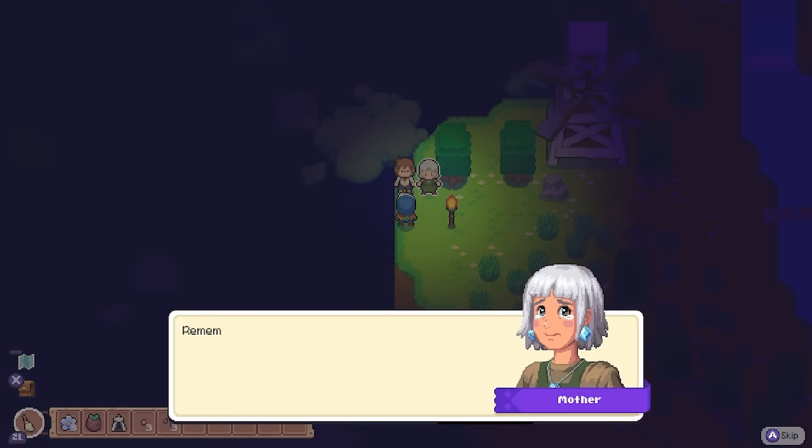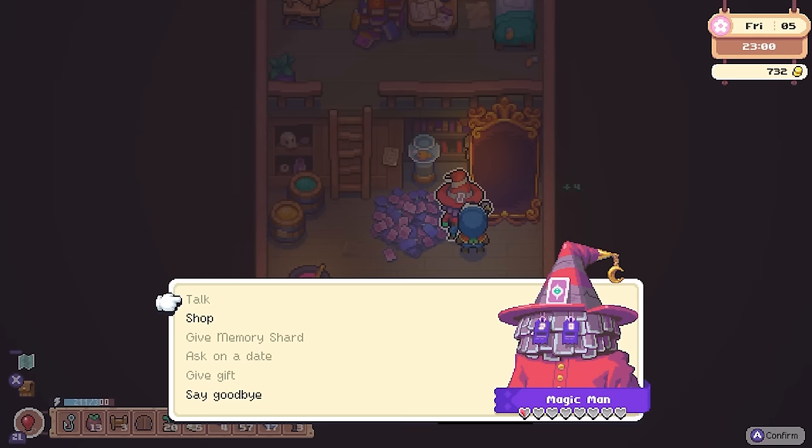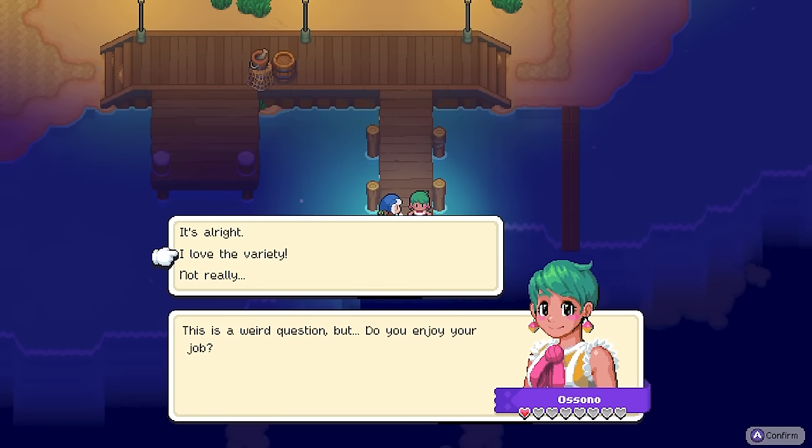The story is supposedly that you are to be away from home for one whole year. You get to know the NPCs more through the dates, if you happen to not miss out on them. This game doesn't have a big focus on story — this game is more about gameplay. Moonstone Island tries to be a little bit of everything.